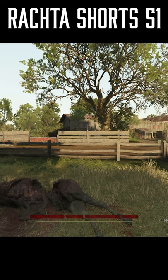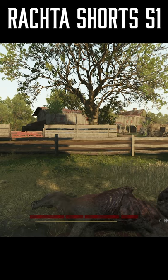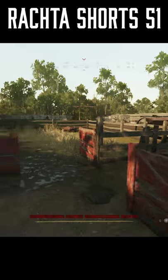There is a very useful setting in the game called Auto Interact. If you hold F, you will automatically interact with everything that's in your range, as you can see with those doors.